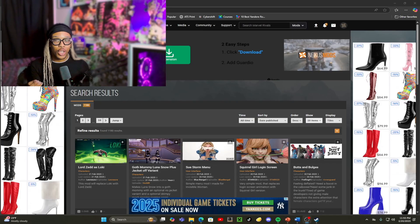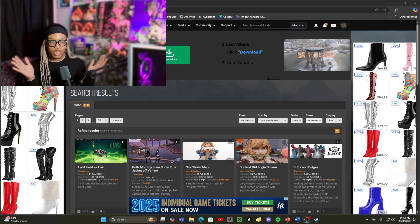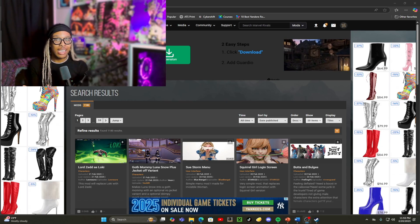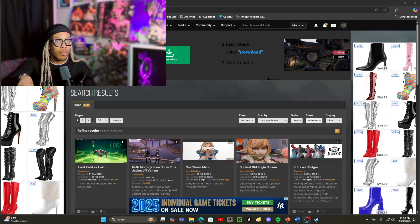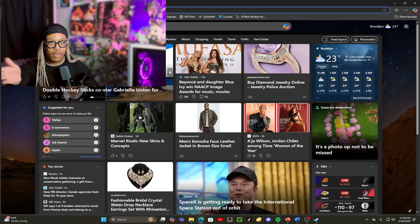I want to say the really good thing about getting mods or getting custom content, especially for Marvel Rivals, is that it's much shorter of a process than The Sims 4. Now if you're new to getting mods, the only thing I would say you need to download is WinZip or WinRar — I'm gonna type it in so you dolls can see.